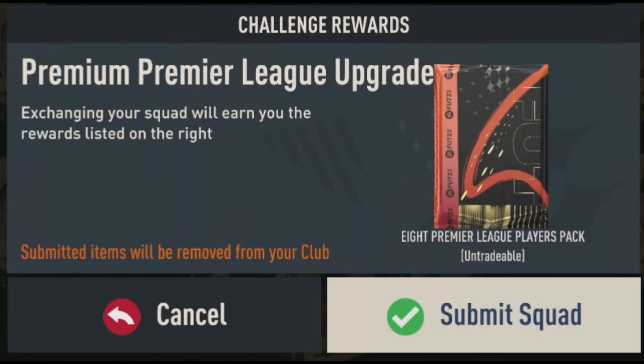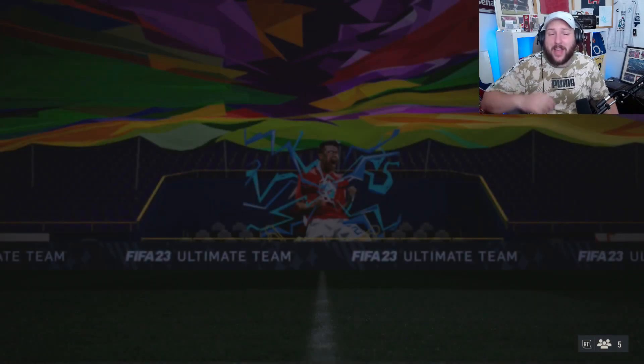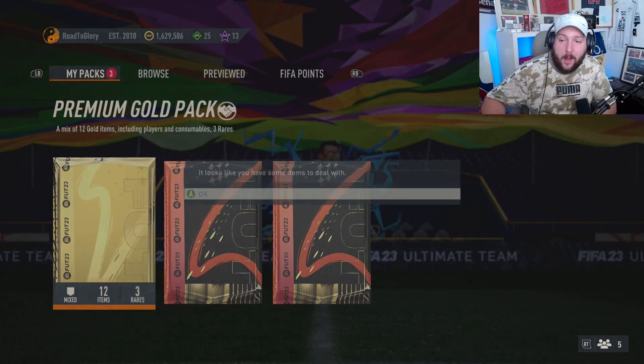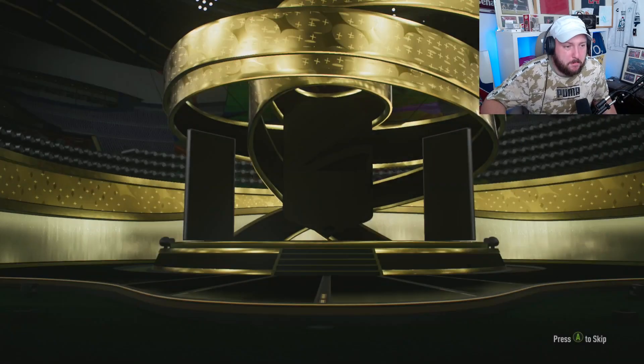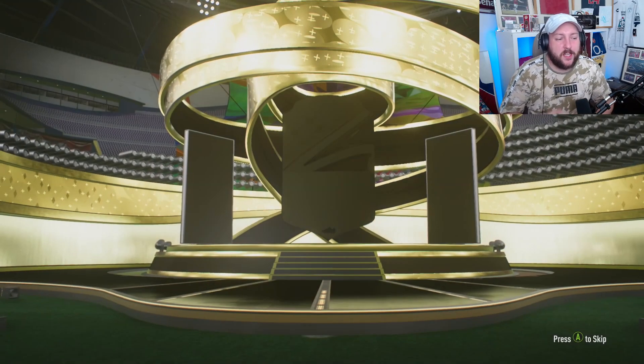From yesterday's grind I got so many rares that I'm going to recycle. If you have a lot of coins you want to be doing this method using cards from your club. If you don't, I'll show you what to do after this. Opening up our premium gold pack - nothing too crazy. Then our mixed players pack from the pick, and now we have our eight Premier League players pack from doing the grind.